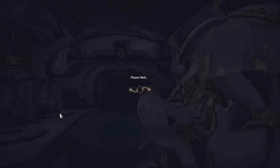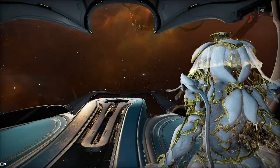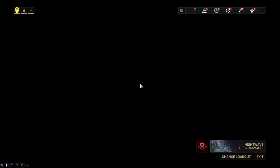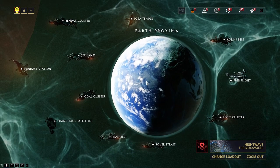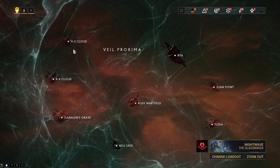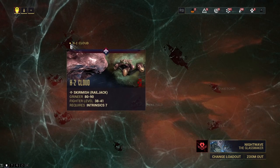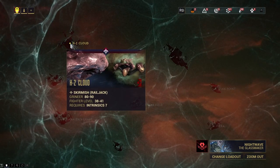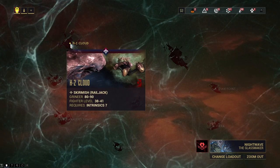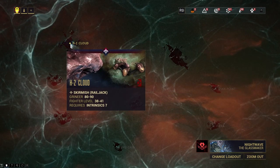Head over to navigation and then to your Railjack. You'll need to play through all of the Railjack missions up to the Veiled Proxima. Once you complete all of the nodes there you'll see a flashing red node — that is a sentient anomaly. A sentient shuttle spawns in the area and you run through and kill 20 sentients.